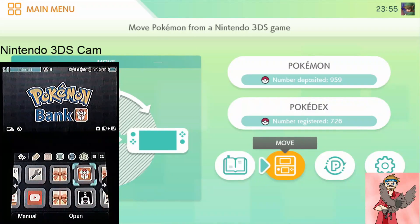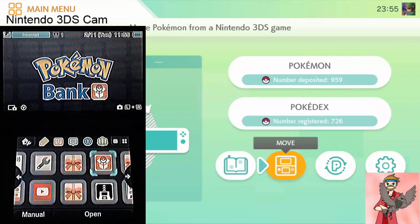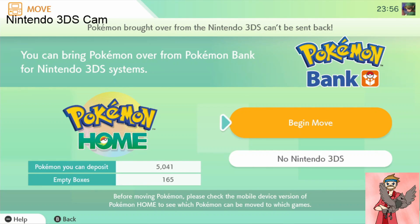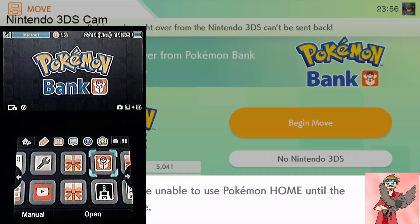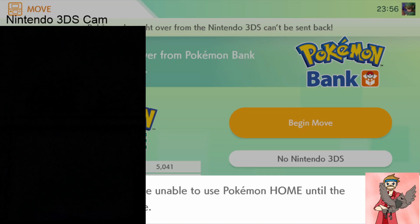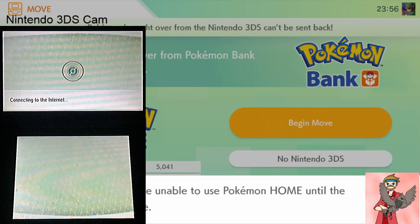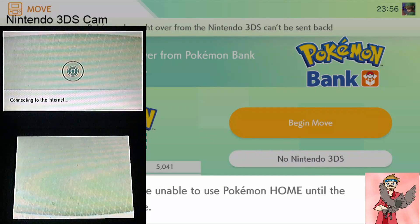Then your Pokémon Bank screen should look like this on the left, and your Pokémon Home screen should look like this. You're going to go ahead and hit A, which is move, then hit begin move. After that warning sign comes up, go over to Pokémon Bank on your 3DS and open it up. You'll hit the start button to go into Pokémon Bank. You don't need to have a game cartridge in — even with no cartridge it will allow you to transfer from Pokémon Bank.